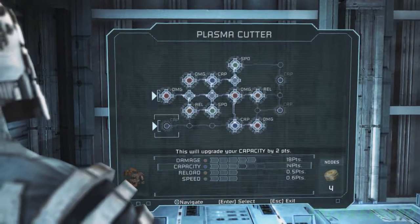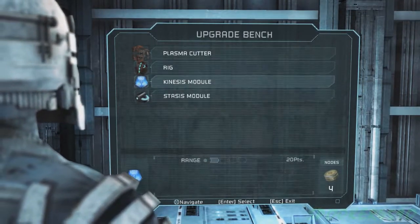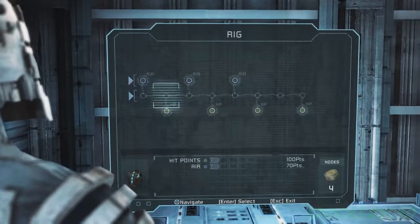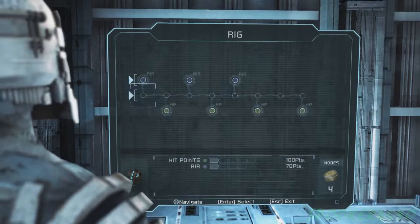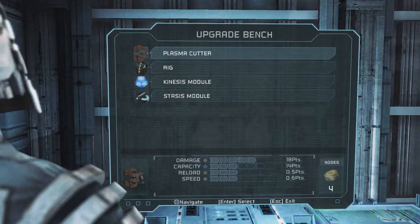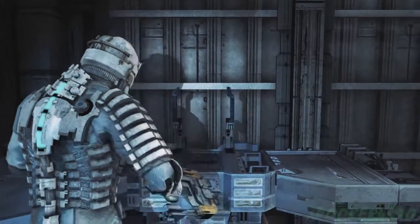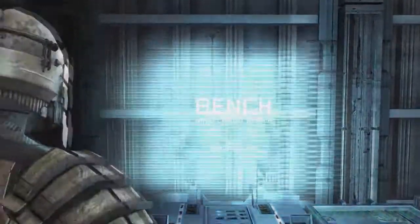Let's head to the bench and see what we can upgrade now, cause our plasma cutter is pretty much done at this point aside from capacity. More capacity would be nice but I feel like it's not really necessary right now. Kinesis is completely pointless. HP is probably the smartest thing to go for, but you need quite a bit of power nodes to upgrade HP in this game. Or I could buy a Ripper, but I don't think that's really necessary right now.